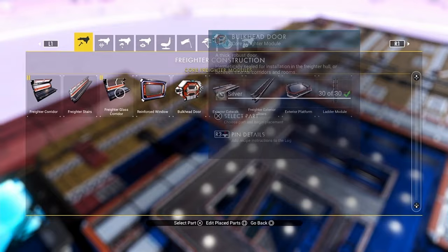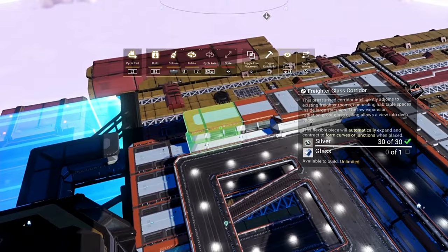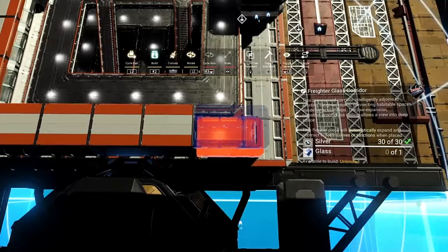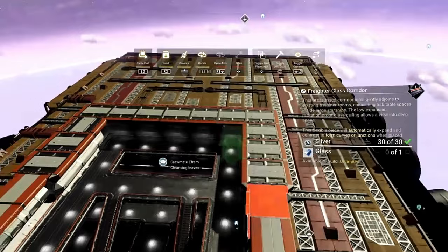You can mix it up a little bit if you want to. If you've unlocked the glass corridors and things like that, you can always pop these glass corridors in on one side of it. That is going to do two things: it's going to provide you with a bit of variation, and it's also going to give you a lot of light. Because one of the things about this build is it can be very dark. So there you go, that's that bit in.